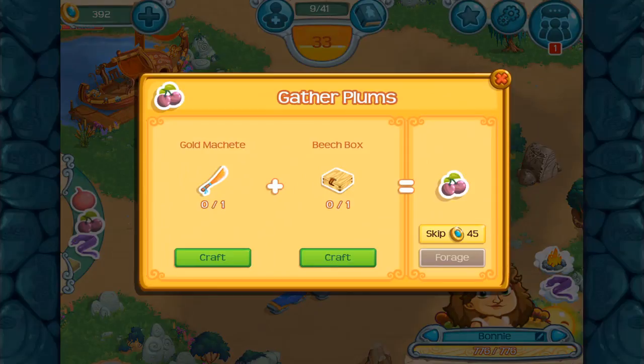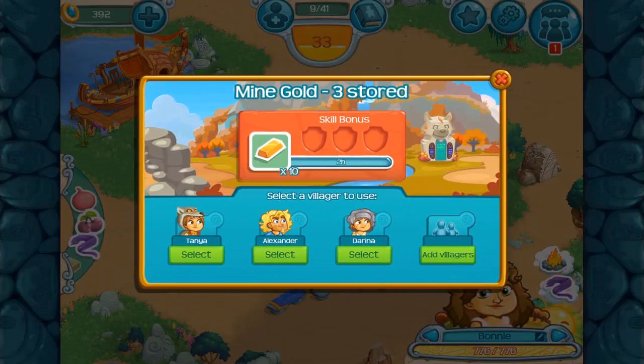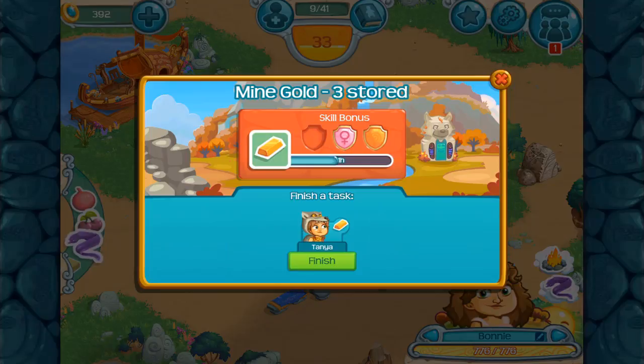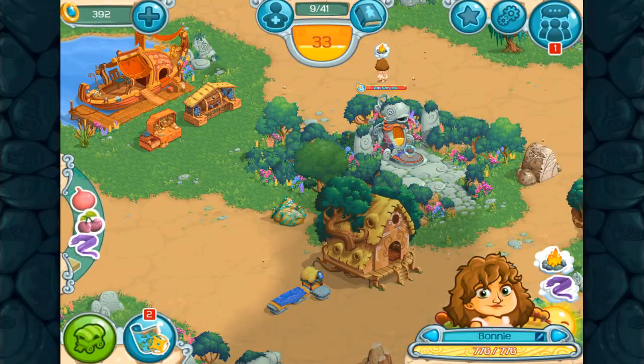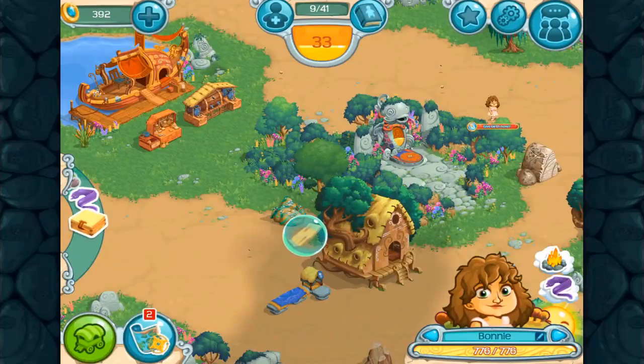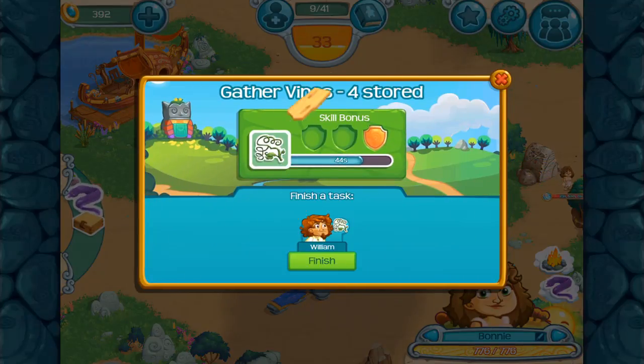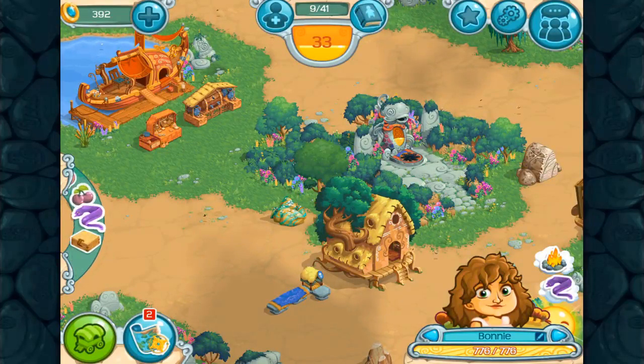We will also try to start — we need a not for the plums. Let's see. We need a gold machete. We will have Tanya start gathering the gold for the golden machete, and then we will collect the pinewood. We will have Willem start gathering the vines so we can start creating the regular basic box, which is nice. So we have those out of the way.